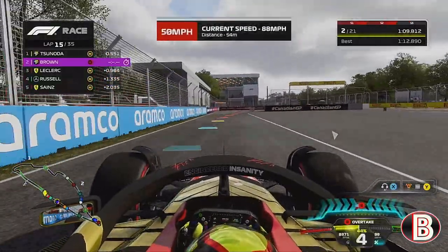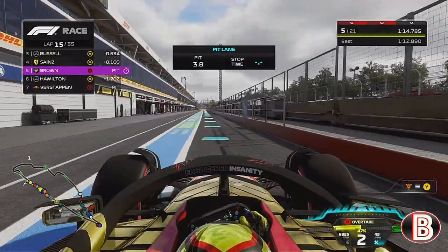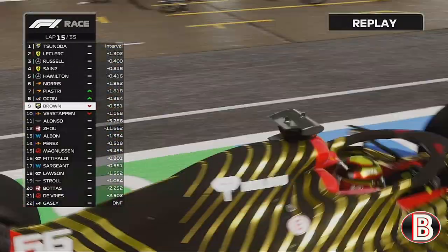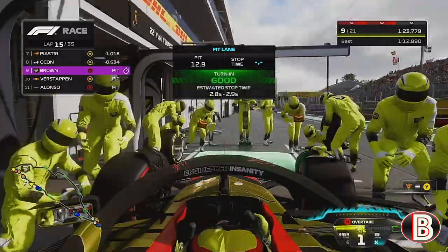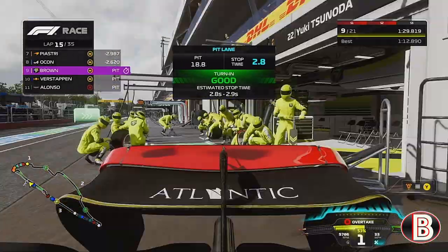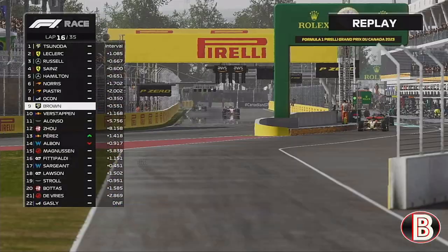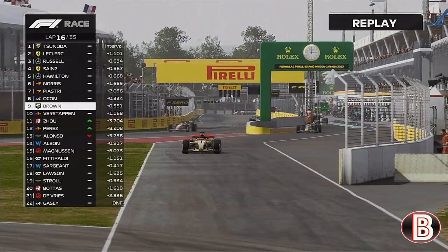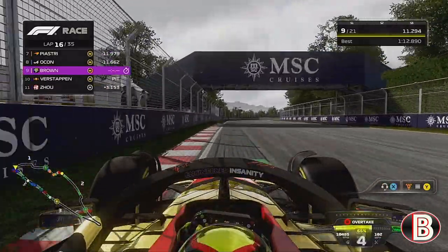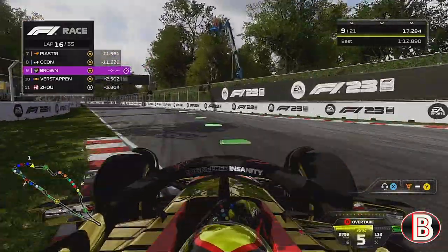At the end of lap 15, I thought about staying out to get the tyres a bit further, but at the last minute we are going to box as per our original strategy. Max Verstappen, who was a couple of cars back, has also followed me into the pits. We come out of the pits in a very nice gap — 11 seconds behind Ocon, with a fairly big gap behind. Max has also gone on to the medium tyres.